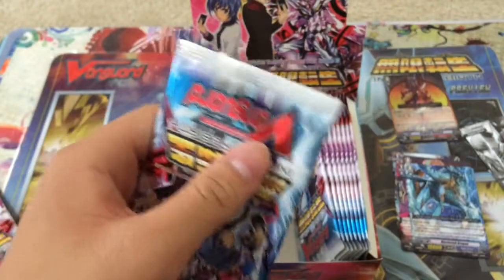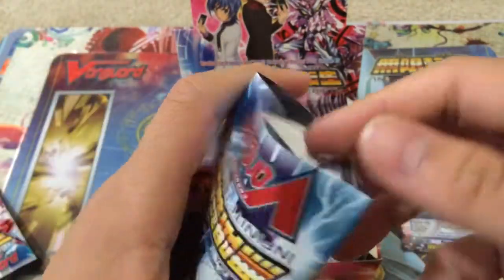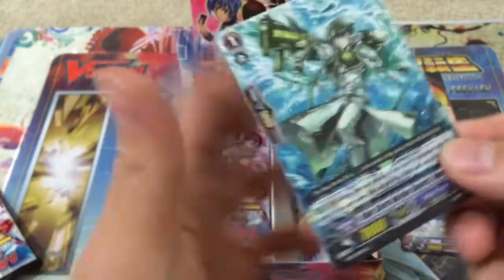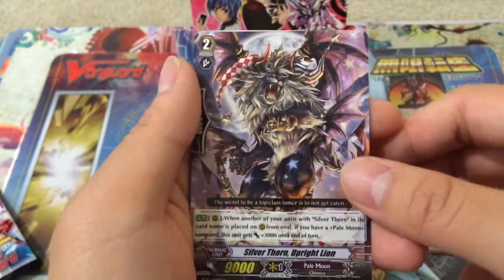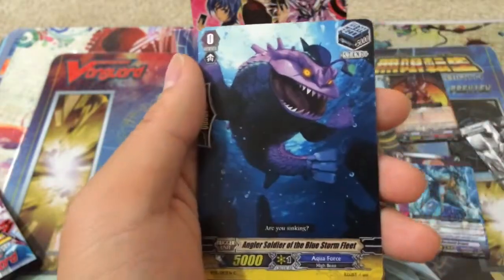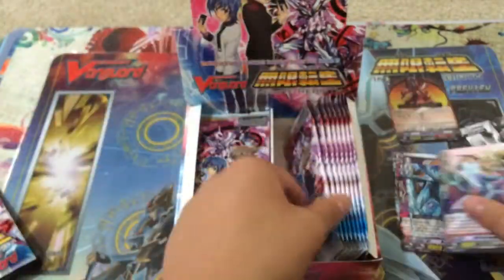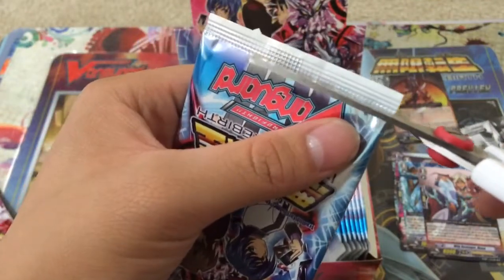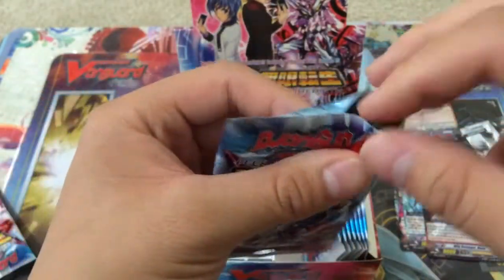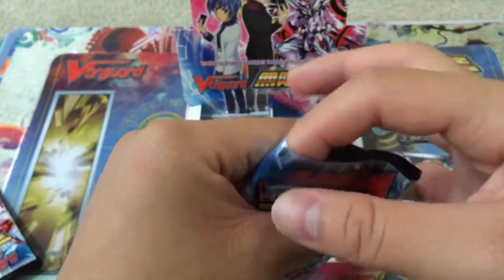Next pack. The 10k for Blue Storms, Mega Colony, a very good card for Pale Moon Silver Thorns right here, a stand trigger for Aqua Force, and a Wily Revenger Mana. I've gotten quite a few of her from my Sneak Peek as well, so I think I actually have a full playset. After reading her effect she's actually pretty good — once you place her on a rearguard, you get to call out a Grade 1 or less Shadow Paladin from your deck.